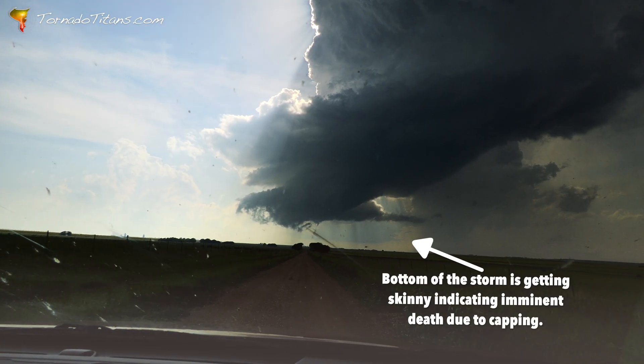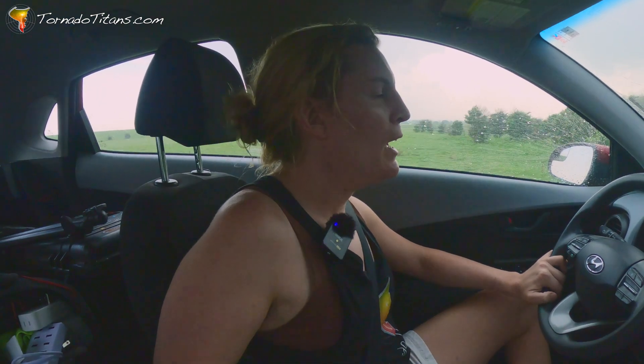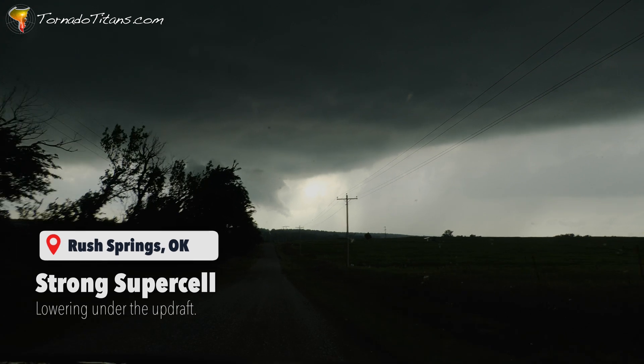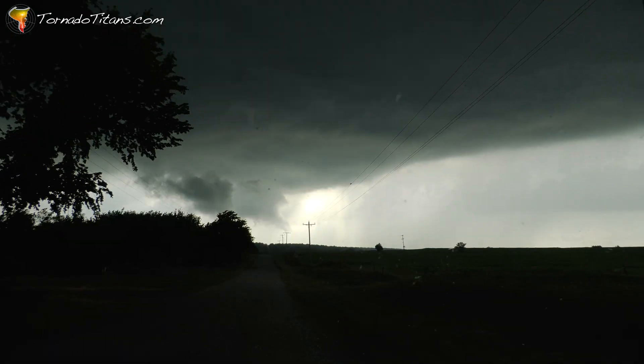The scales have finally tipped towards the storm dying. The next move on this day is critical — heading north, we're going to get on some new storms that are forming just east of Oklahoma. This whole area is prime, the prime environment for tornadoes, so that's what we're getting in position for right now. The Titan's new storm is much larger and healthier. There's also a lowering — this could be the tornado-producing supercell the team has been waiting for.